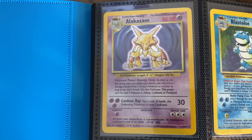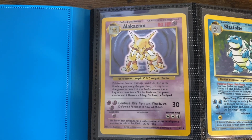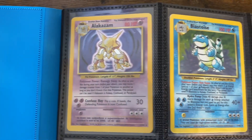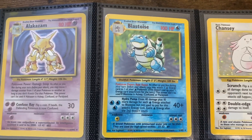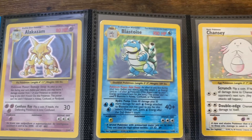Let's start with the Alakazam — the number one amazing card. I know PokeRev pulled two of these in first edition and got them graded, which is pretty awesome. We have the Blastoise, legendary. The majority of these artworks I believe are done by Ken Sugimori, and then you've got some Arita sprinkled in there.